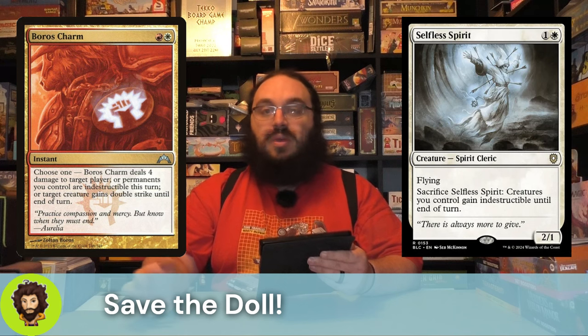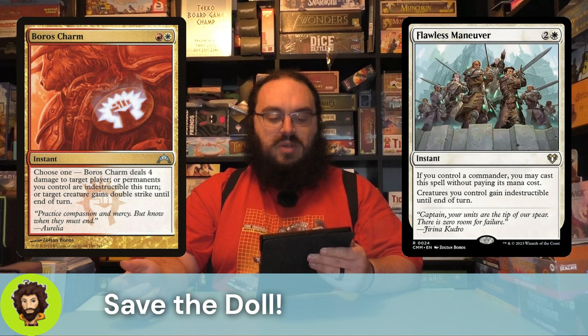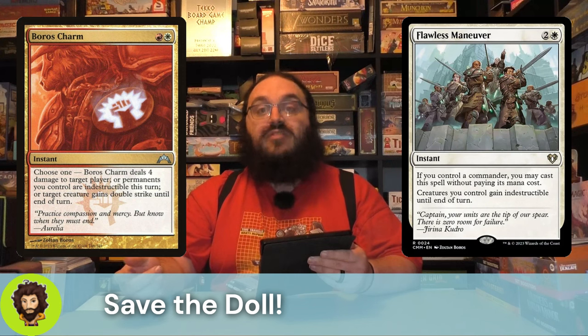Boros Charm — you know it, you love it, it goes in basically every Boros deck, because indestructible for the turn is good. Flawless Maneuver is a little on the expensive side, sitting around the $9 mark on TCG Player. If we control our commander, we can play it for free, and it gives all of our creatures indestructible. Even if we don't have our commander out, I'm willing to pay 3 mana for indestructibility for my field.